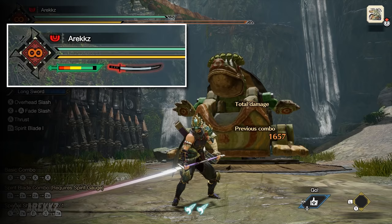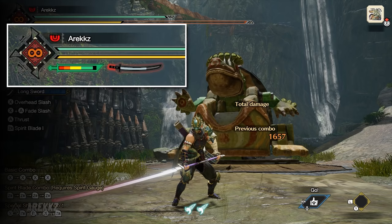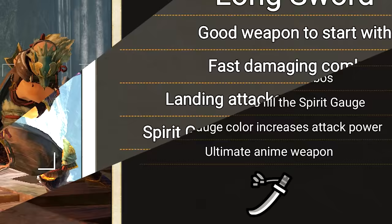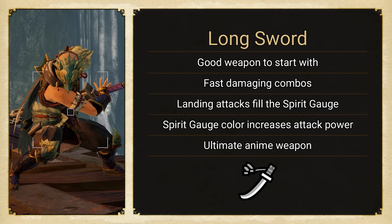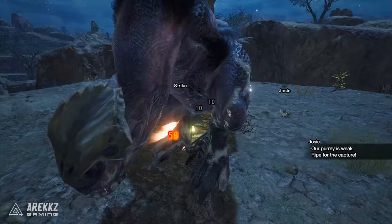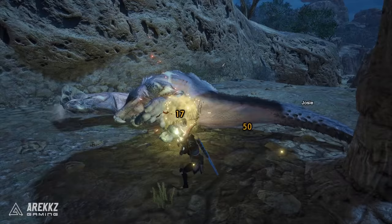This meter will also deplete over time — you'll see this by the color around the blade in the UI actively reducing, so keeping it topped up is important. If you don't, once it reaches the end of the meter your gauge will drop down a level: red to yellow, yellow to white, and white back to nothing. Furthermore, these levels are also a resource in themselves since some of your most damaging moves will consume them. So effective use of this weapon revolves around attacking to build meter, pulling off Spirit Combos or select counters to level up your gauge, and then consuming this when you have a clear opening. That, in essence, is the way of the Longsword.